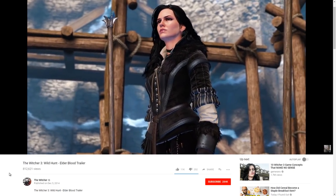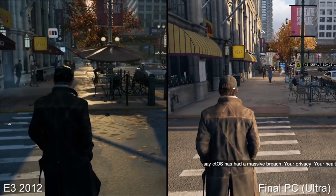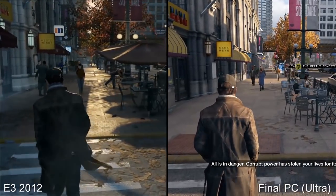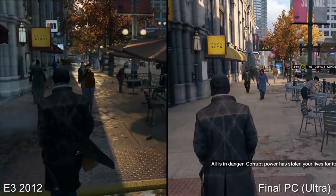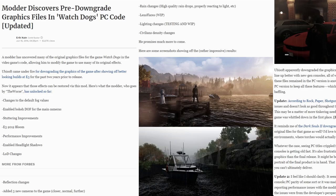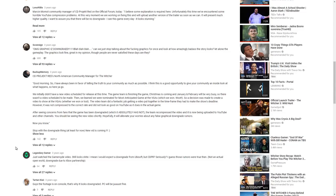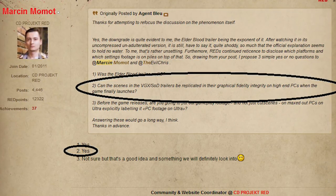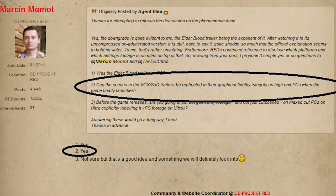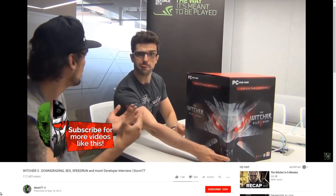Many fans still chose to cling to CD Projekt Red's claims despite visual evidence mounting to the contrary. This was the year of Watch Dogs — a game that brought downgrading to the forefront, eviscerated for degeneration in lighting, textures and particle effects, even though modders were able to retrieve many effects from the game files and activate them in-game. CD Projekt Red were banking on their impeccable record to push this lie, continuing to deny the downgrade right up until the game's release.